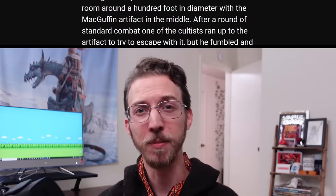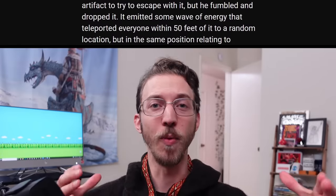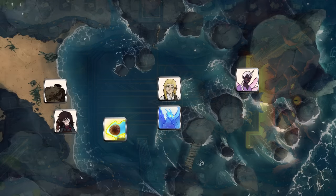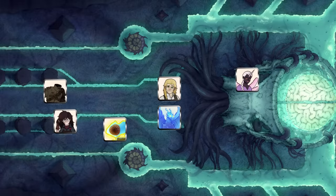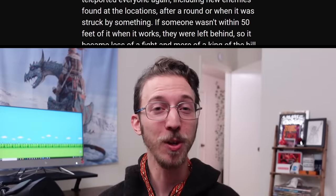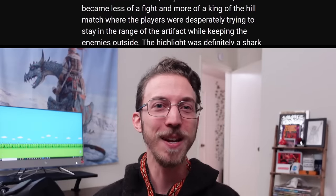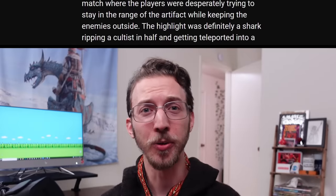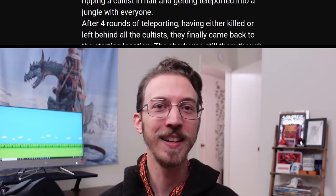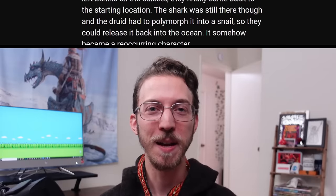After a round of standard combat, one of the cultists ran up to the artifact to try to escape with it, but fumbled and dropped it. It emitted a wave of energy that teleported everyone within 50 feet of it to a random location but in the same position relative to each other. They were using Owlbear Rodeo, so switching maps while keeping tokens exactly where they were was easy. The players had to fight inside an active volcano, underwater, while falling miles above the ground, and in the middle of a jungle infested with dangerous beasts. If someone wasn't within 50 feet when it activated, they were left behind — so it became less a fight and more a King of the Hill match, desperately staying in range of the artifact while keeping enemies outside. The highlight was a shark ripping a cultist in half and getting teleported into a jungle with everyone. After four rounds of teleporting, having either killed or left behind all the cultists, they finally came back to the starting location — though the shark was still there, and the druid had to polymorph it into a snail to release it back into the ocean. It somehow became a recurring character.